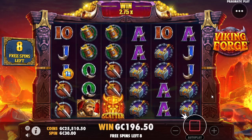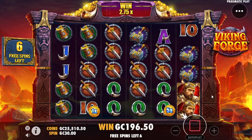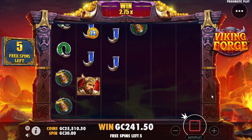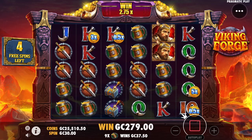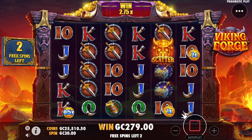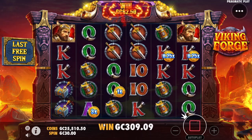Up to a 2.75 multiplier with 8 spins to go here. I didn't look at what the top symbol is, but I'm assuming it's the guy in red — sure is, followed by the hammer. So the Viking and the Viking hammer are the top two symbols. No big surprise on something called Viking Forge.